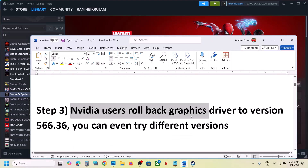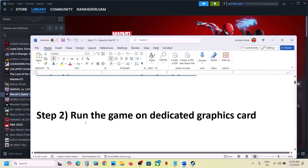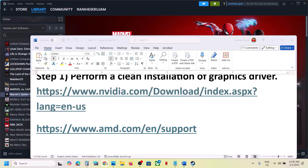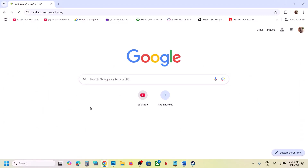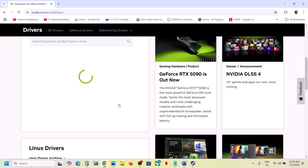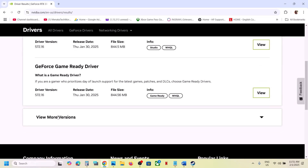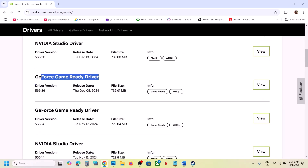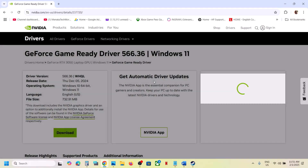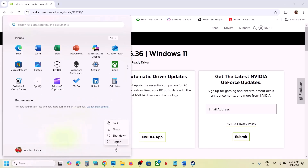Nvidia users can roll back the graphics card driver to version 566.36, which has worked for many players. Go to the Nvidia website, select your graphic card and the right operating system, click Find, then click View More Versions. Find GeForce Game Ready Driver 566.36, click View, download it, and run the exe file. Make sure you put a check on Perform a Clean Installation, then restart your computer and launch the game.